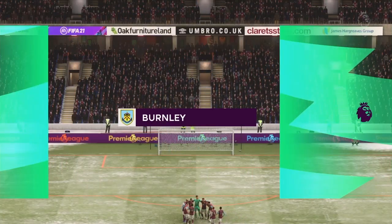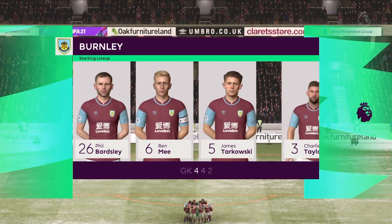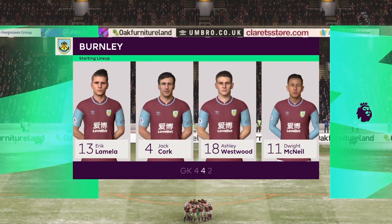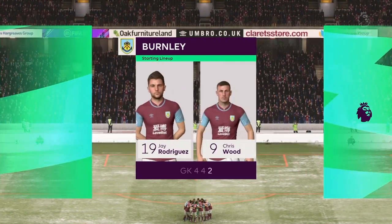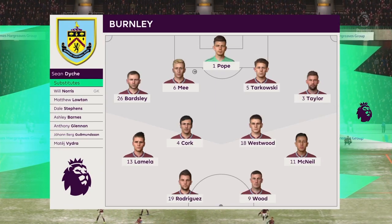And this is the initial eleven for Burnley. It looks like a conventional 4-4-2, a preferred formation by Arsene Wenger when he arrived at Arsenal. Two main strikers, four across the midfield. Really important for the full-backs to link up with the wide midfielders in this system.